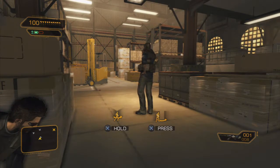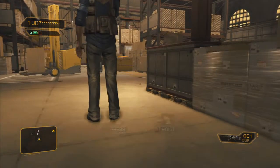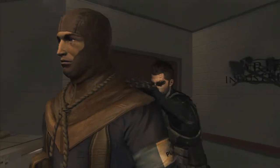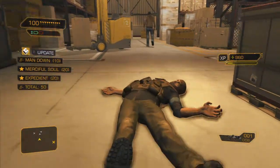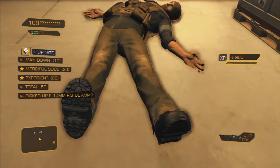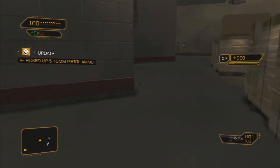Be careful when you dispatch this next guy because there's another guard doing his rounds who will see you. Just wait for him to turn his back and take the guy out. You'll definitely want to drag this body out of the way because when that patrolling guard returns, he will see it.